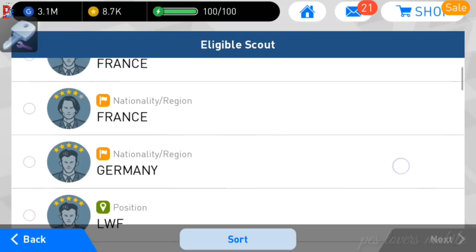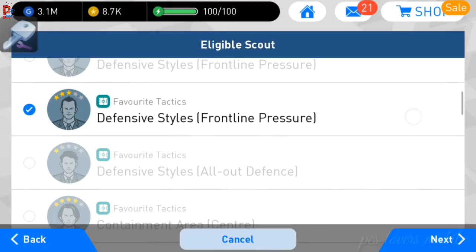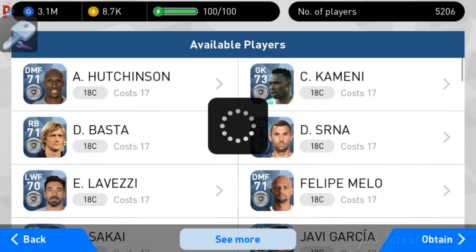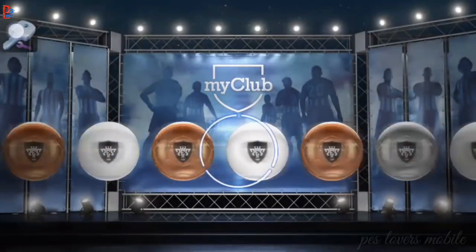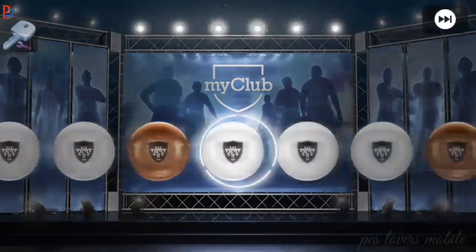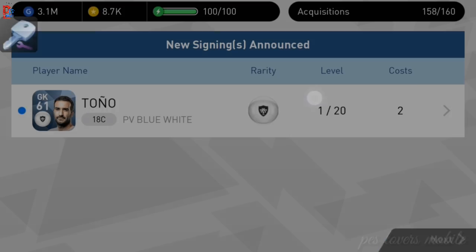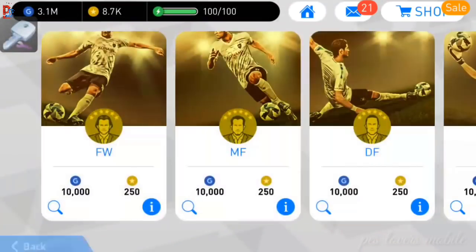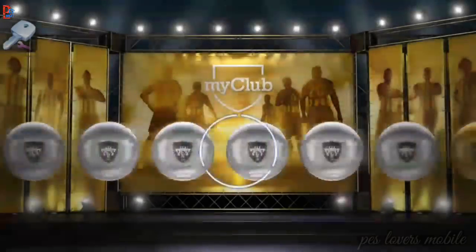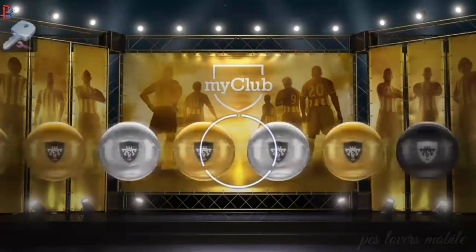Let's start with the scout. As you can see, we are getting a 60-rating player. Now we will try a simple legend box draw and free packs. In my previous video, some of my friends asked whether this value changes over time — but it never changes, guys.